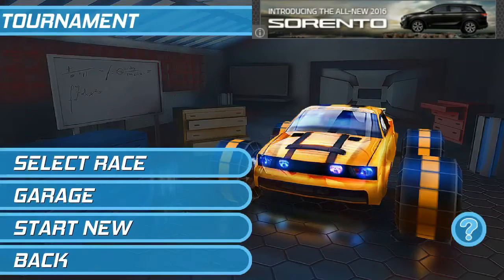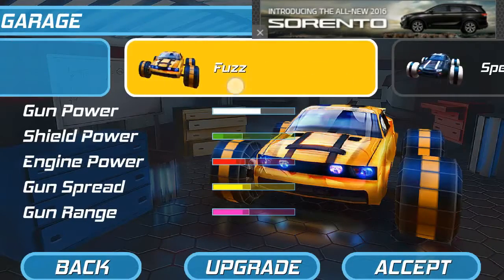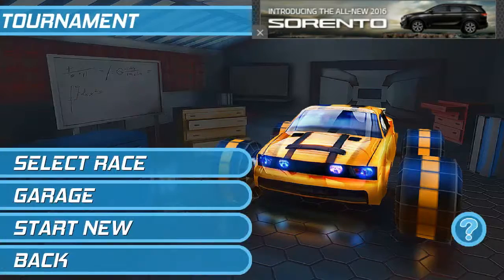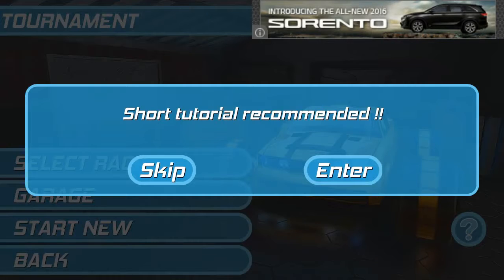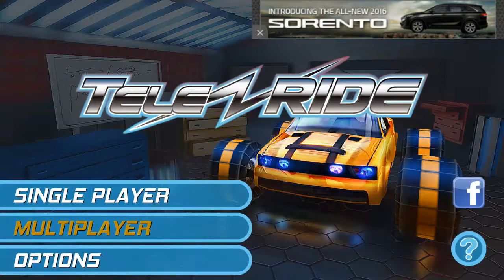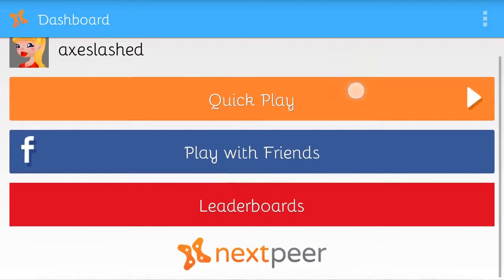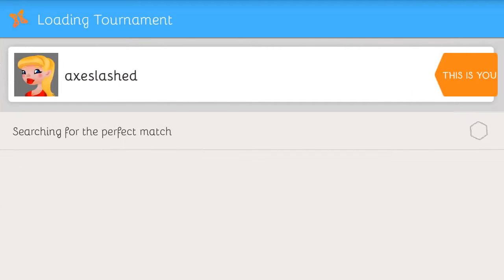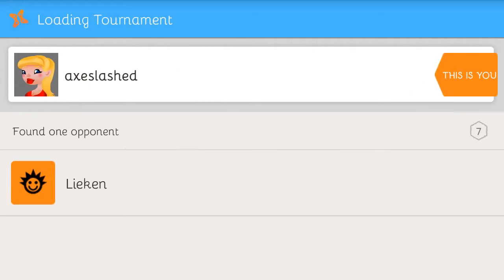Let's go back and see what else there is. There's a garage — that's just when you want to buy more vehicles and whatnot. Those are locked, it seems. There was a multiplayer thing. Let's do a quick play. I believe this is actually online multiplayer against real people — that's cool. Look, it's found some opponents, that's pretty cool.